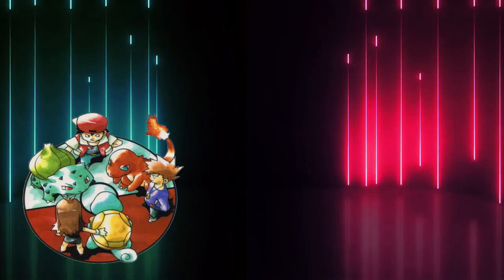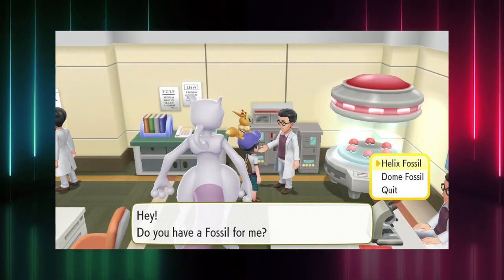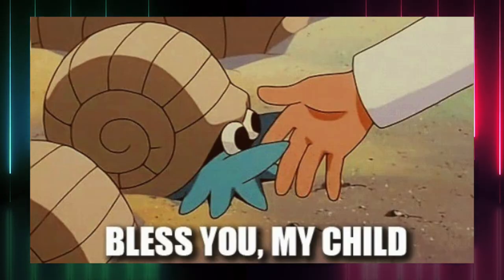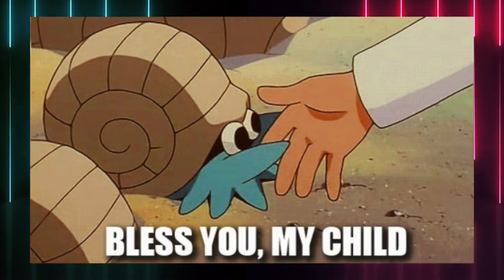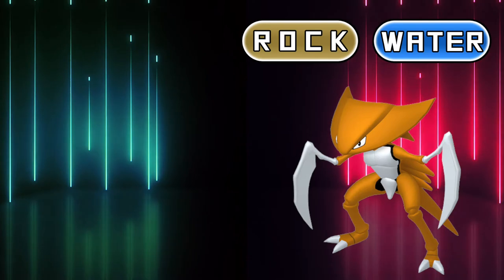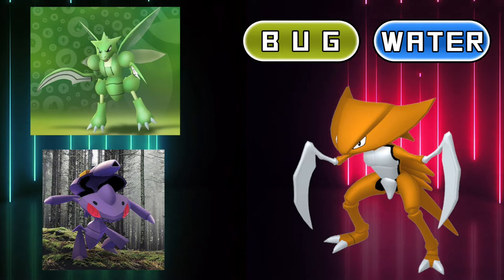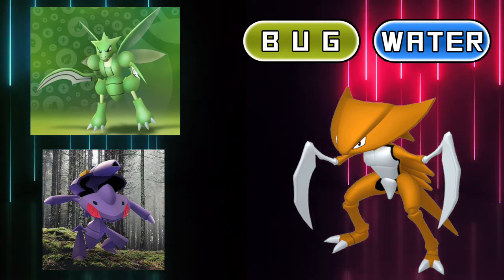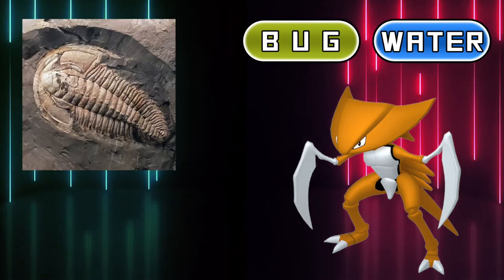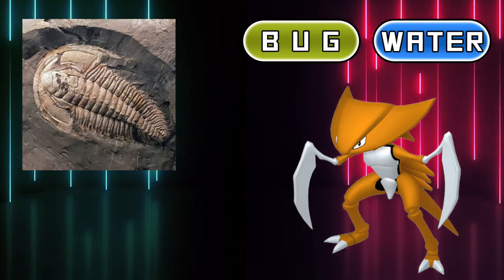The original pair of fossils in Generation 1 were the Dome and the Helix Fossil which, when brought to the Cinnabar Island lab, granted us respectively a Kabutops or an Omastar. Both of these revived Pokémon are Rock/Water type, and since they are based on prehistoric aquatic creatures, we can definitely say the second type is fine. Looking at Kabutops, we can see that it has many common features to Bug type Pokémon — I'll even say it could easily be what Team Plasma used to make their Genesect. Further proof comes from Kabutops' real-life counterpart, the trilobite: extinct marine arthropods, a group that contains among others the insects.